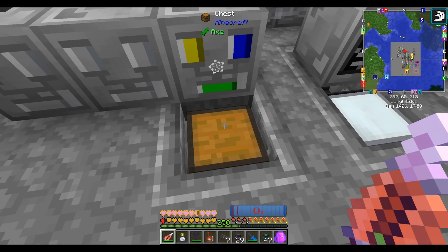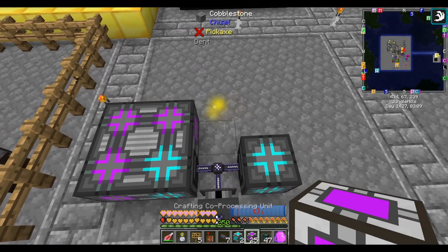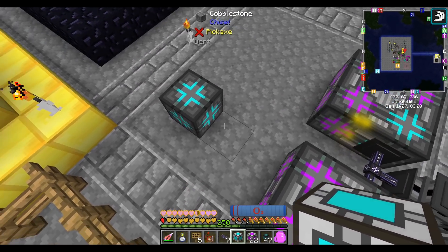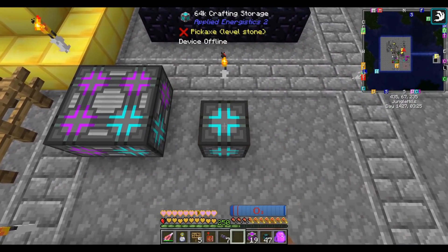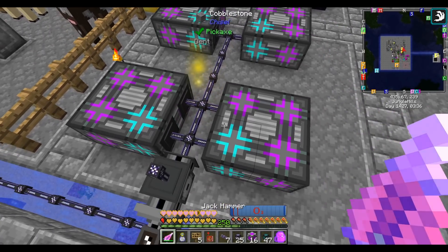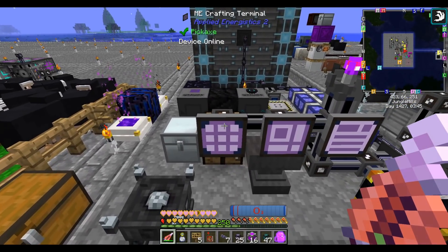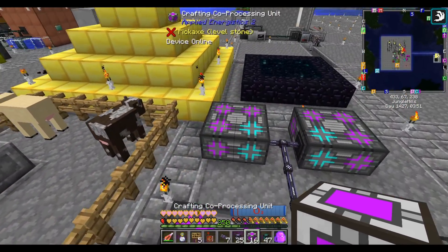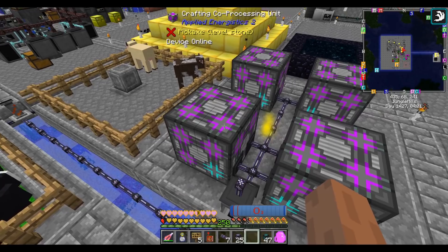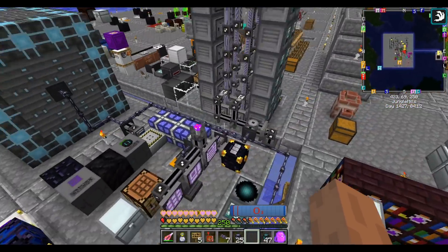Crafting is done — time to upgrade our system. I'm not going to put crafting monitors on these because you can view crafting tasks just fine from any crafting terminal. Now we have four crafting CPUs, which means we can do four crafting tasks at a time. I had some components left over so I went one taller — now the crafting system can do eight tasks at a time. You get one task by default, plus one additional per crafting coprocessor.